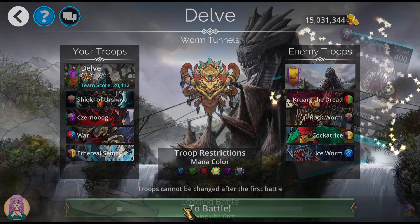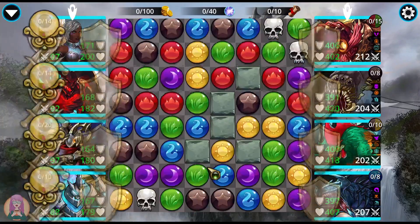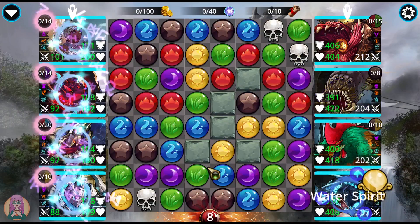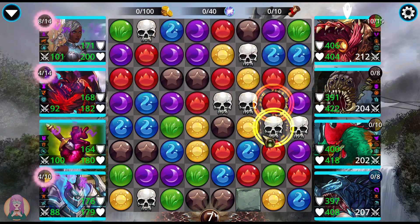Here's what we've got: the Shield of Erskaya, Chernabog, War, and the Ethereal Sentry. I did go over this team with my spotlight on the Ethereal Sentry, but in case you missed that, you're going to get to see it now.